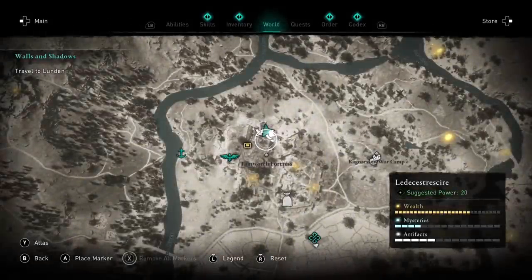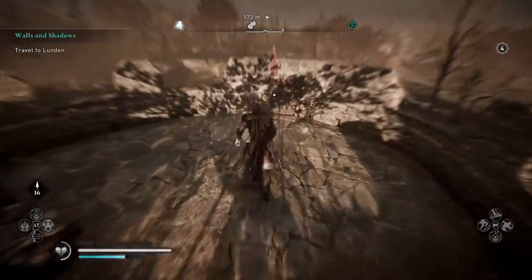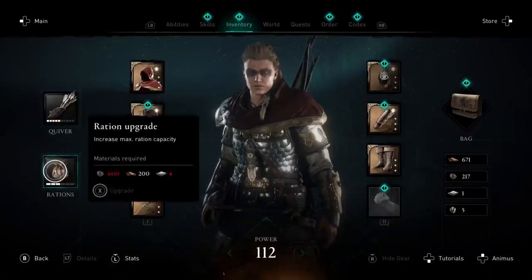A really good ability for catching silver paper collectibles is the Blinding Rush. Time it right and it'll give you the few crucial seconds you need to pick it up before it disappears.